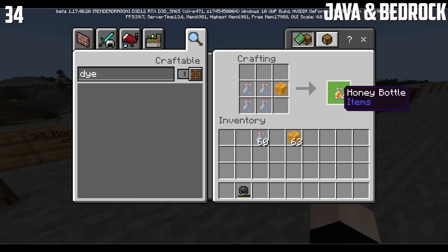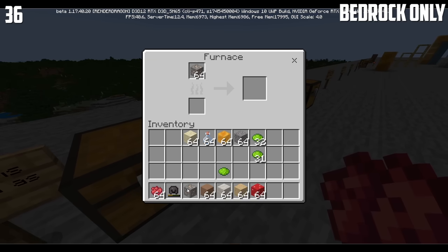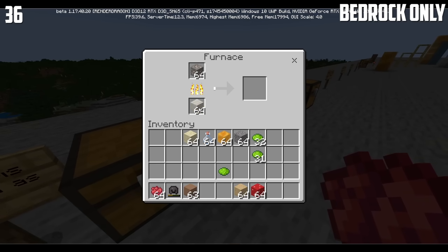This is how you craft a honey bottle, and you can also make a honey block using it. You can make concrete by doing this. Mushroom blocks can be used as fuels, as you can see right here.